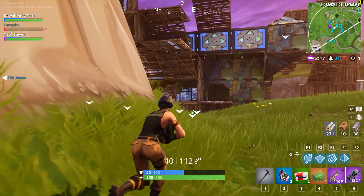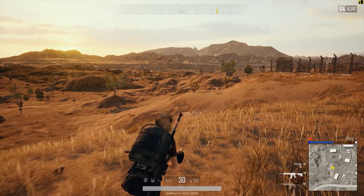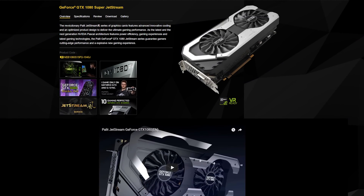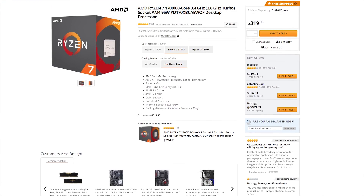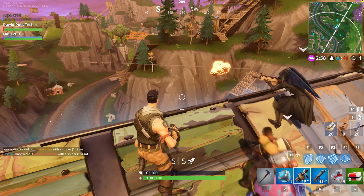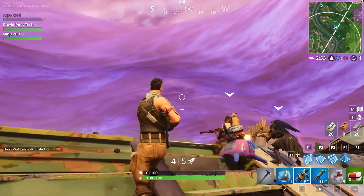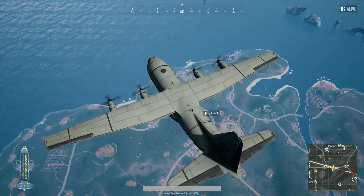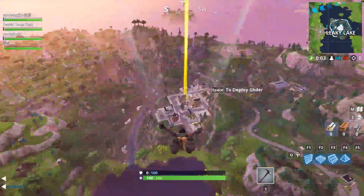With the overly dramatic intro out of the way, and before we have a look at the all-important frame time graphs, I just want to point out the hardware I used for this test. I'm using a GTX 1080 that's not been overclocked, paired with an AMD Ryzen 1700X which has been overclocked to 3.9 GHz. For the first round of tests I started the benchmark at the beginning of the airplane slash battle bus, and ran it for 5 minutes from that point. I did different tests in a different way after that, but we'll get to that a bit later.